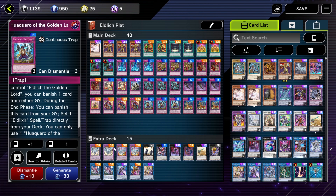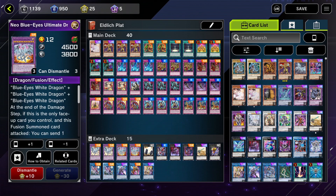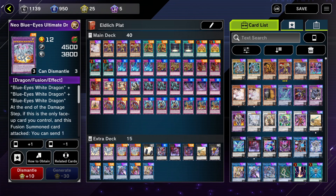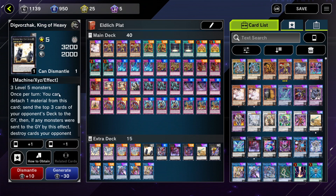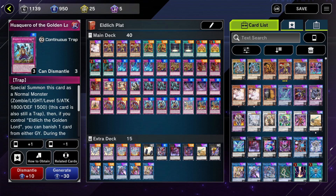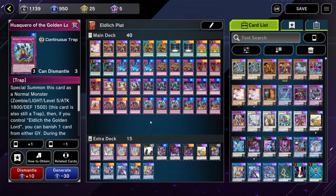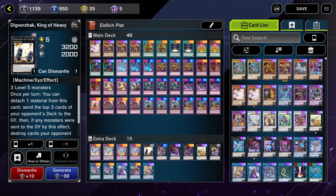Moving down to the extra deck — it's nothing really extravagant. I like to beef these up and put a couple of burner monsters in here, like two Blue Eyes Twin Bursts and two Neo Blue Eyes that have absolutely no business being in this comp. The King of Heavy is a card you can run if you have two of those zombie monsters on the field — it does require three level five monsters. If you pop three of those on the field at the same time, which can happen pretty commonly, you can bring out this bad boy with 3,200 attack. You can detach a material to send the top three cards of your opponent's deck to the graveyard, which is great if they're looking for crucial cards.